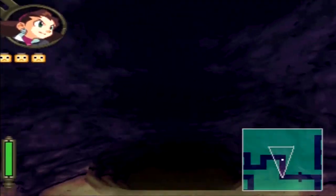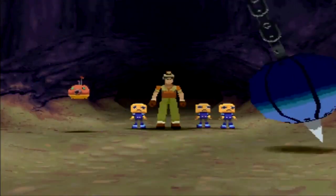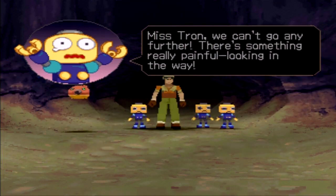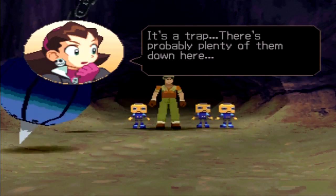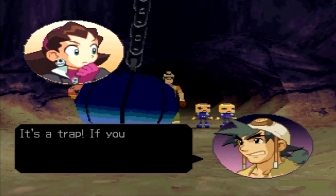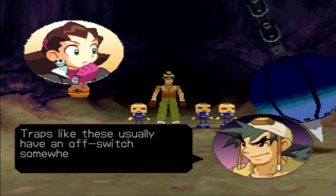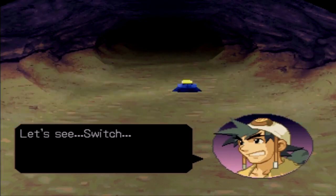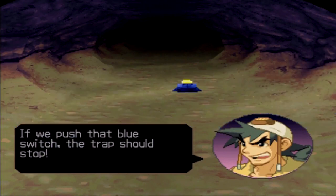We gotta watch out for those stalactites, because like the Gustav, the Finkel can take damage. What's that? Miss Tron, we can't go any further — there's something really painful looking in the way. It's a trap — there's probably plenty of them down here. If you can't get past this, you're not worthy of being called a digger. Traps like these usually have an off switch somewhere around them. A switch! Let's see — there it is! If we push that blue switch, the trap should stop.